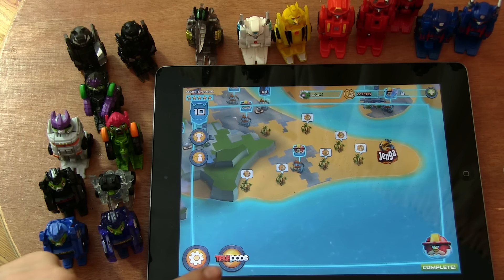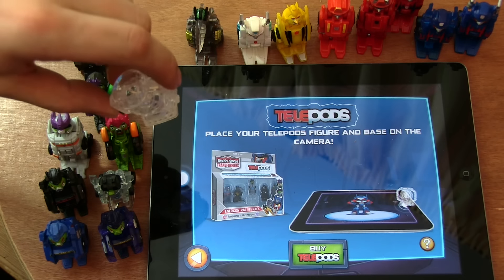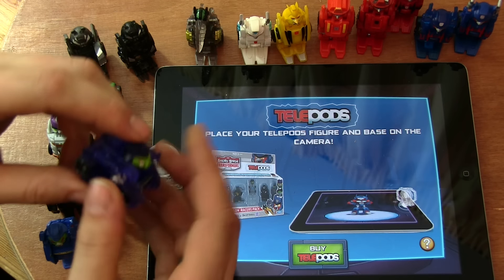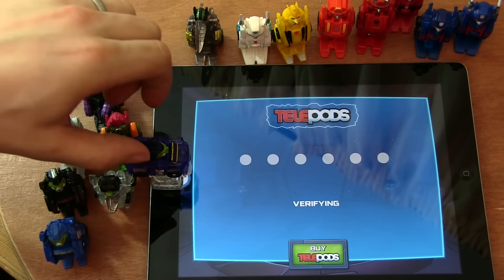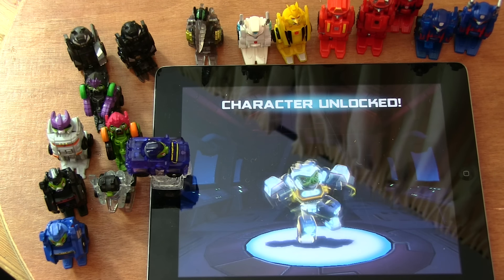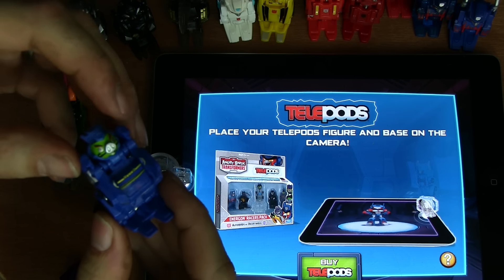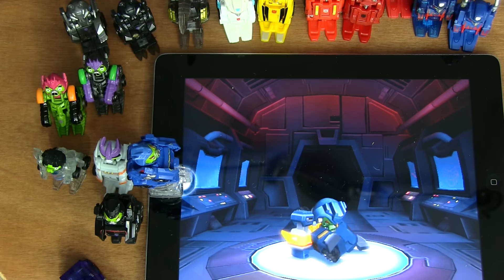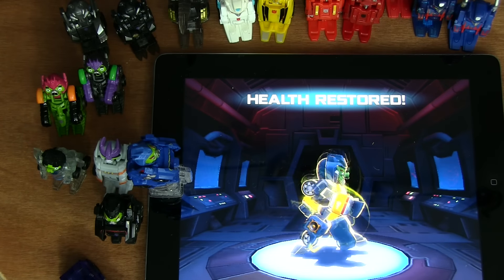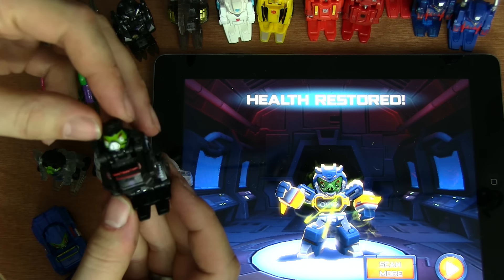So let's just scan them all in. We go to the Telepods, get our lens, put that on there, and let's go through them in order. So we've got Energizer Soundwave, Regulus Soundwave, and Decepticons Soundbluster.